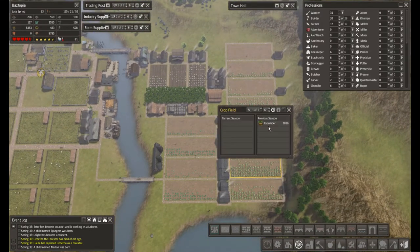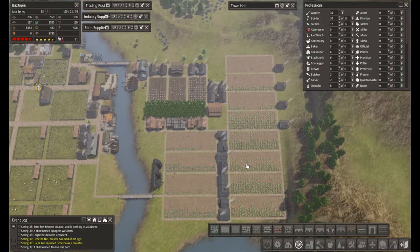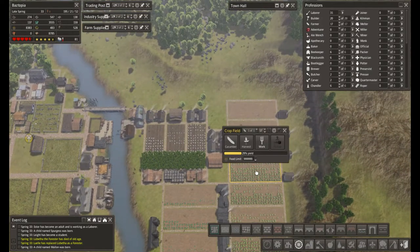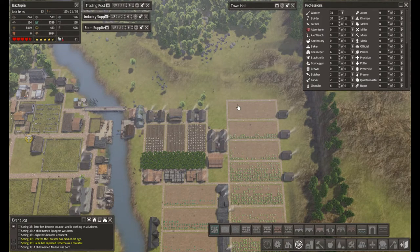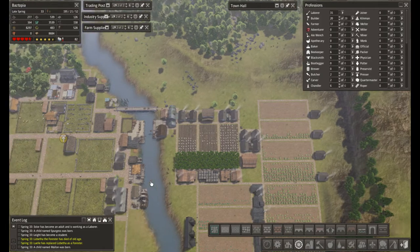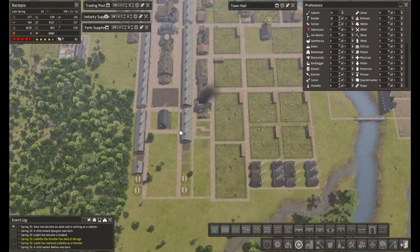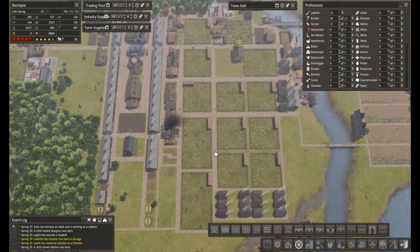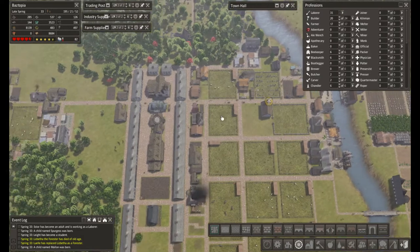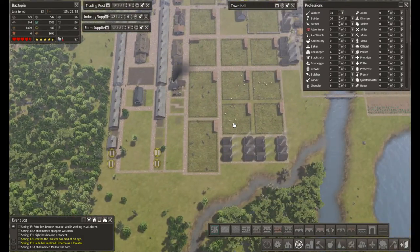Our cucumbers really took off — we're producing about a thousand cucumbers from these first four fields, and we've added some additional fields, so hopefully we'll see similar crop yields from them. We've got some more homes up and going, and I've requested bamboo from a trader. I'm really hoping he brings some by because we're going to try to get into the bundling business.